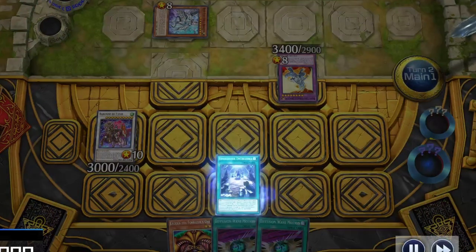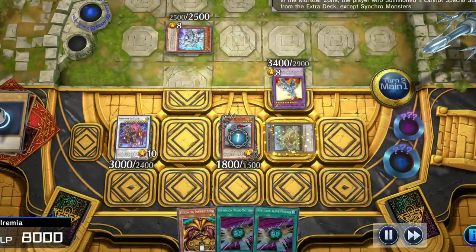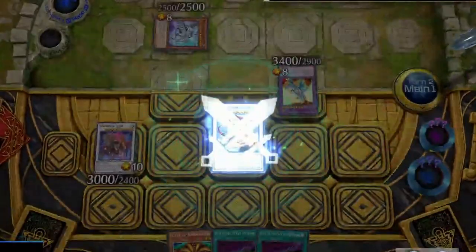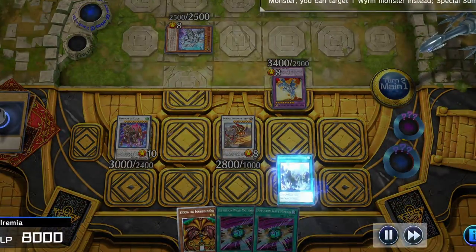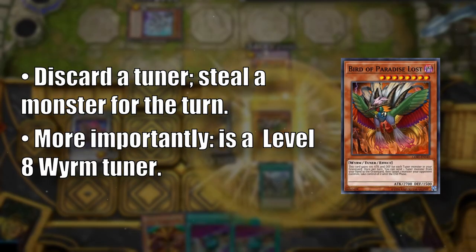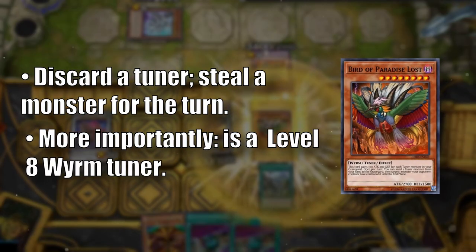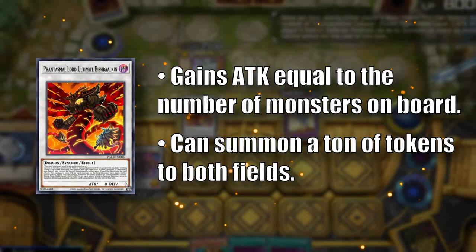Now we can try to execute our plan. Grab a copy of Taya and Synchro Summon for Xixiao. Taya gets to send a particular Worm Monster to the Graveyard and Xixiao finds a Sacred Summit, which we will use right away to summon Bird of Paradise Lost. Since this Bird Worm is a tuner, we meet the requirements to summon Phantasmal Lord, Ultimidal Bishbalkin.